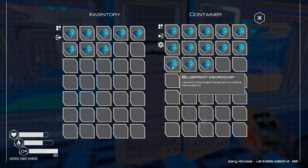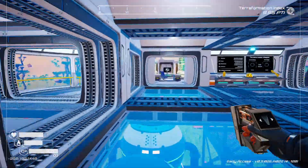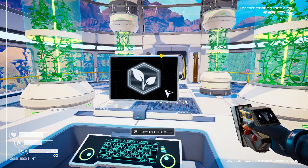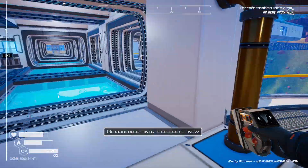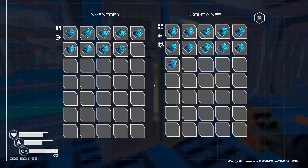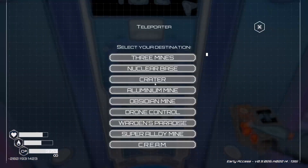Let's grab some blueprints and see if these unlock anything new. There's a flare — I guess those light up dark areas and caves. I have a flashlight so I don't really need that, but we got a flare.